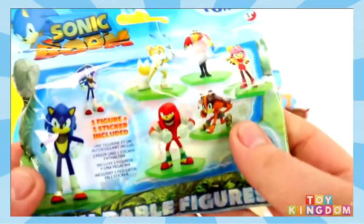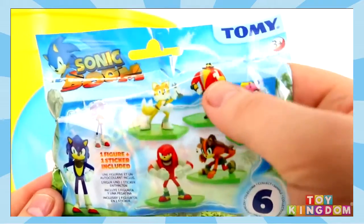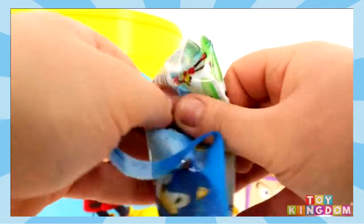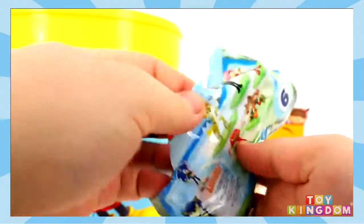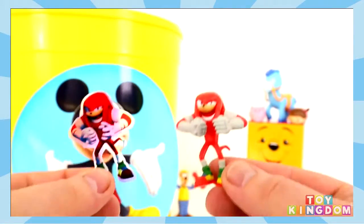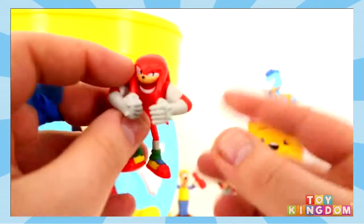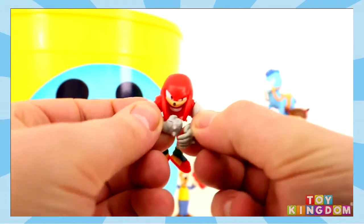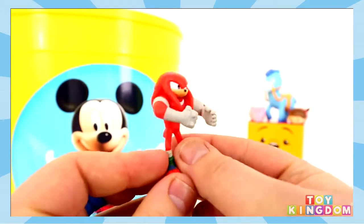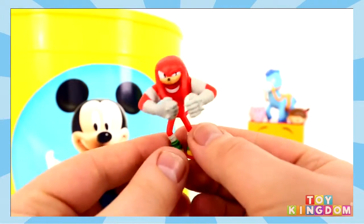Next up we've got a Sonic Boom blind bag and these are buildable figures. Let's see if we can find Amy Rose — I'd like to find her, or Robotnik even. Fingers crossed! And I'll get this built for you. We found Knuckles! It looks like he's getting ready to have a fight — he's clenching his fist. Oh no, his arm is coming off, just push that back on. He looks awesome. Let me know in the comments your favourite Sonic characters — mine has to be Sonic.